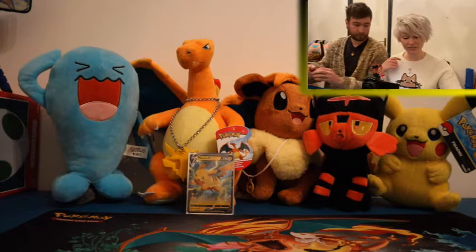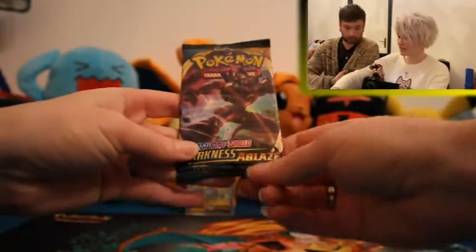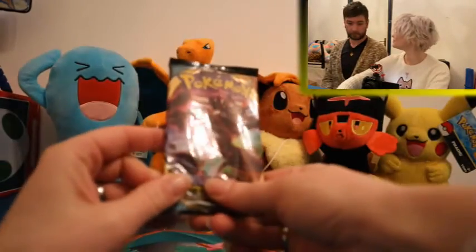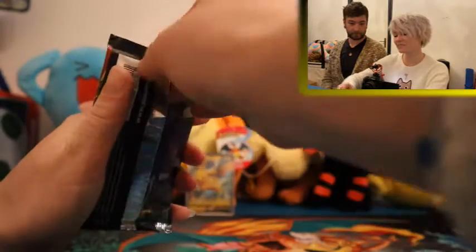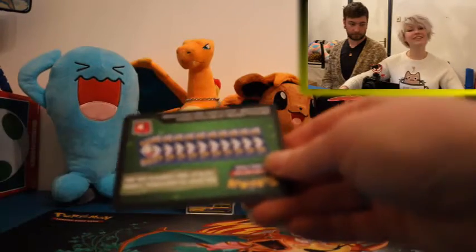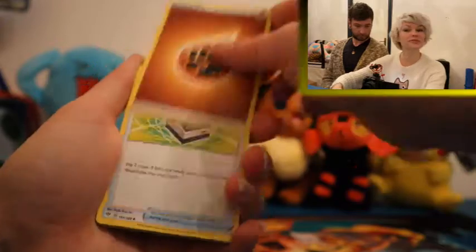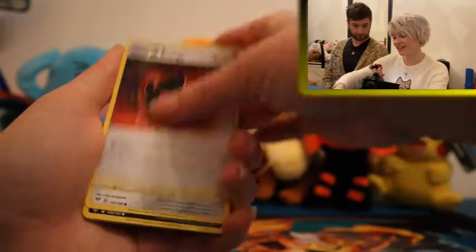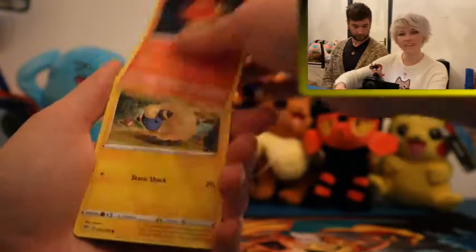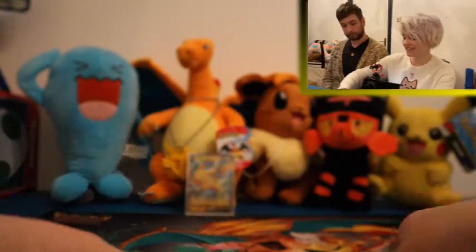Nothing too crazy in the first pack. I'm going to start off with Darkness Ablaze today. Let's see — Grimmsnarl. Grimmsnarl gets something awesome. First pack magic for the two packs on my side, you never know. Cards: Usserang, Heat Energy, Cufant, Dino, Pansir, Mareep, Slubble, Reverse Nakli — so not a cool reverse — and a Galarian Darmanitan.